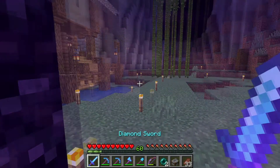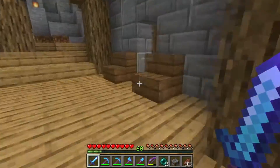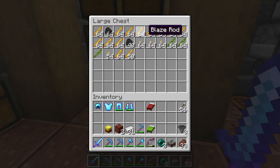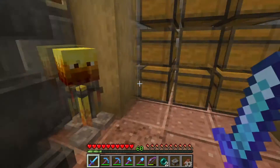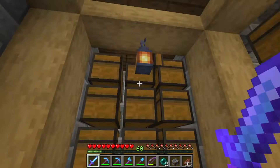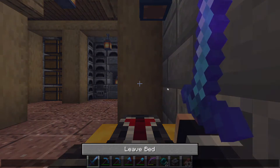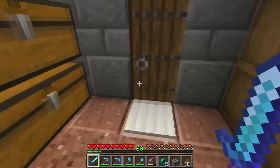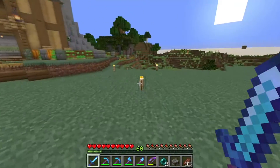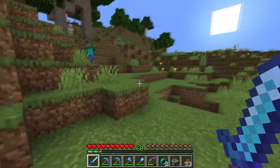We're going to put this stuff away and get cracking on that. But before I show you that — not only have we solved our blaze rod problem, we've also solved our problem with the spider eyes. Remember the triple spider spawner that we found? Well, we went ahead and built ourselves a farm out of that.